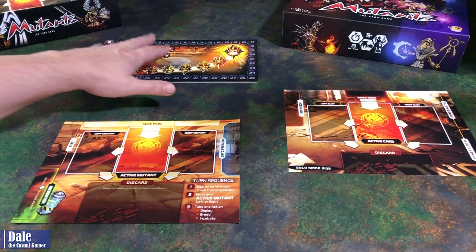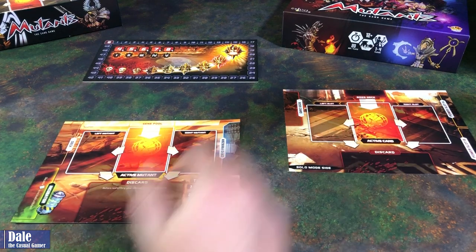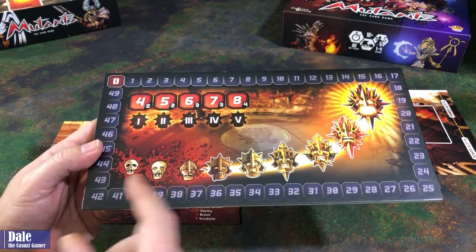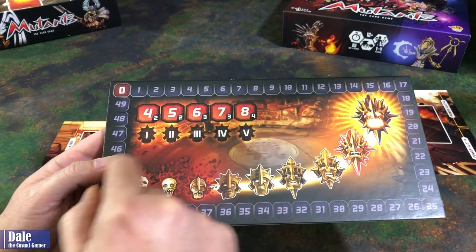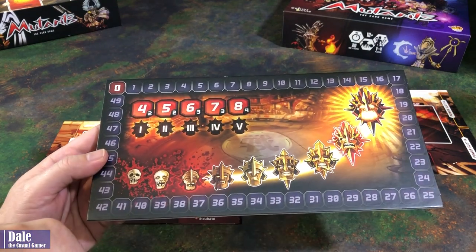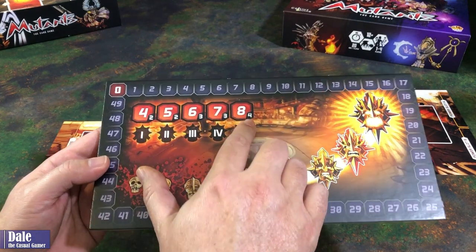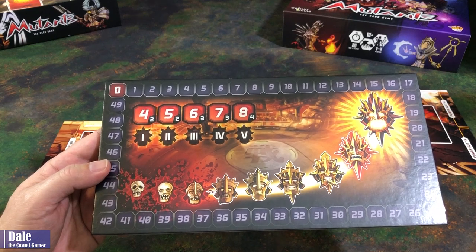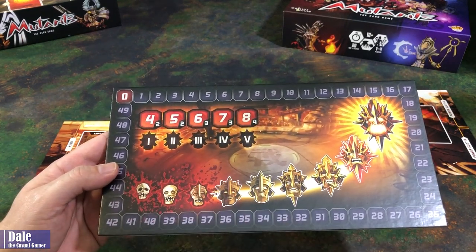Jumping right into setup, we have our main board, our player board, and the player board for our boss. The main board is going to track the health of our boss going down, the number of rounds, victory points we can possibly gain. When we gain victory points we'll do damage to the boss. The lower right-hand corner tells us how much damage we'll do, or if we're being crushed by the boss, how much health it will gain.